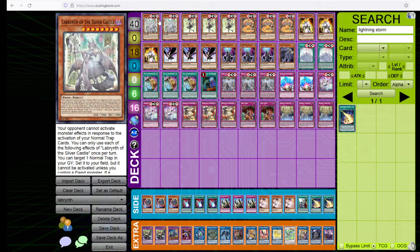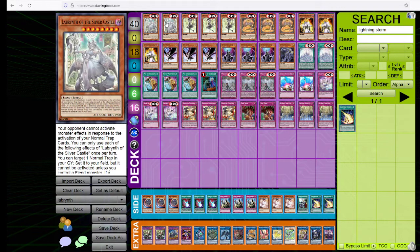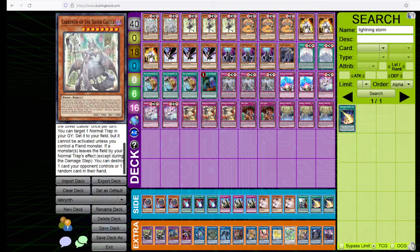Let's do the card by card. Labyrinth of the Silver Castle — we're running two copies. It's a heavy DD Crow format, so we want to make sure we always have access to one. She has three effects. First, your opponent cannot activate monster effects in response to your normal trap effects, and all of our traps are normal. Two, during your main phase you can target a trap card in your graveyard and set it to your field. That's really good. And lastly, when one of your normal trap cards removes an opponent's monster from the field — return to hand, deck, banish, graveyard — they get an effect. Labyrinth of the Silver Castle's effect is to destroy a card on the field or a card in the hand.